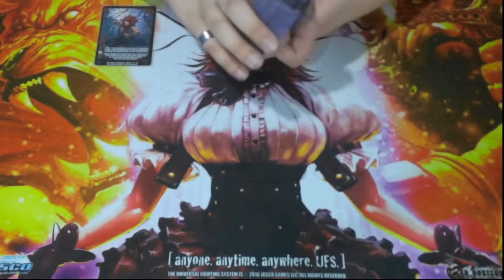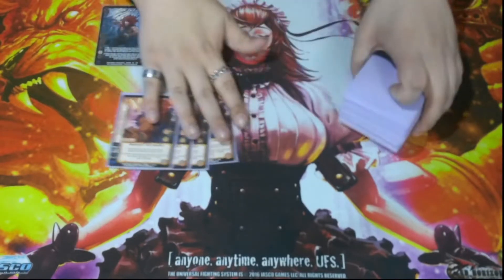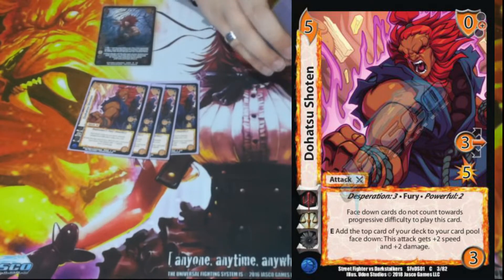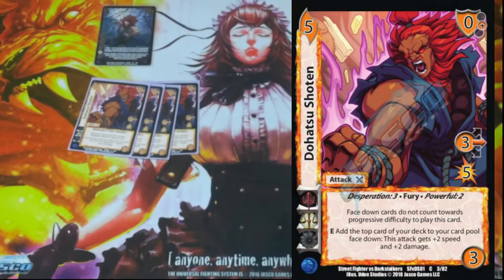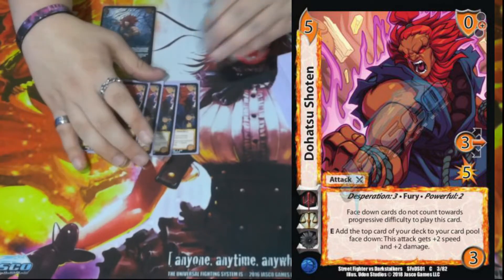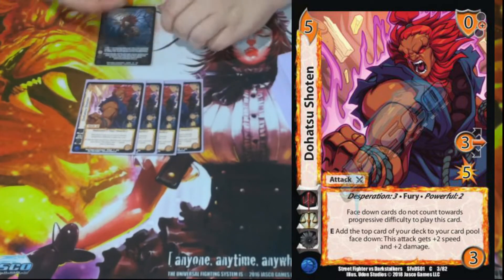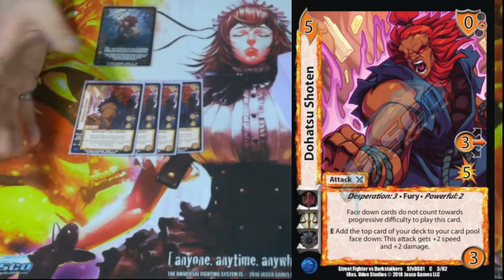We'll start with the stuff that functions really well with Akuma — his attacks. We have Dohatsu Shoten. It is a 5/3/3 mid for five, has a zero block, Desperation Three, Fury, and Powerful Two. It has a static where face downs don't count toward difficulty to play this card — it only counts face ups. Then Enhance: add the top card of your deck to your card pool face down to give it plus two speed and plus two damage. Basically, in the right order, this thing becomes a 5/7 with its own ability, then a 5/9 with Stun One on it, which is crazy.